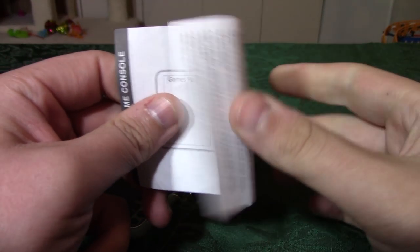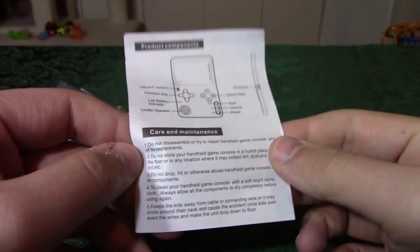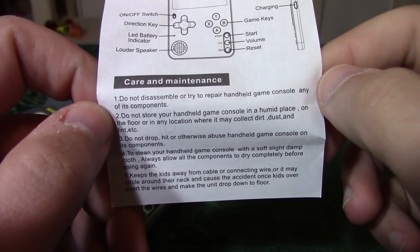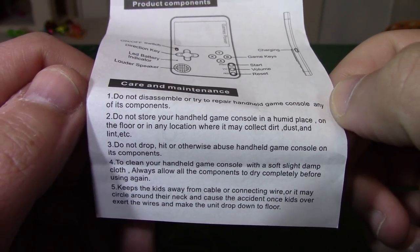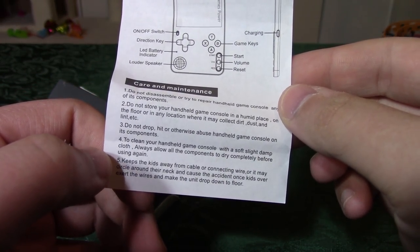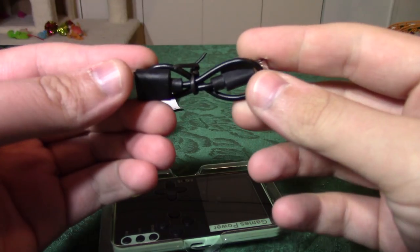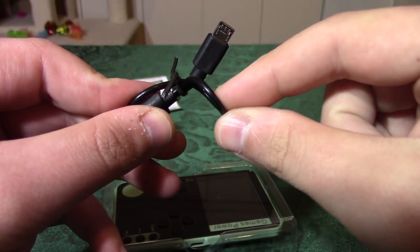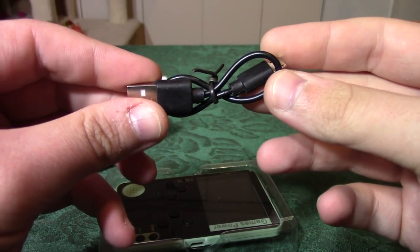We get a very thin sheet of toilet paper — that's your instructions right there. You're not going to get instructions for all 500 games, that is for darn sure. 'Do not disassemble. Try to repair the handheld game console.' We'll talk about that, won't we? It does have a rechargeable battery built in. It lights up when you're charging it and goes off when it's done. They do at least include the micro USB cable, although it is comically thin and also comically short.